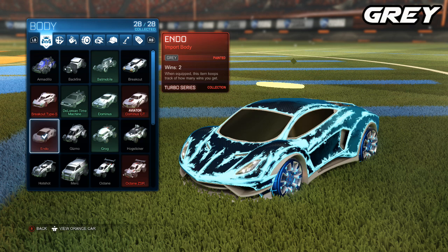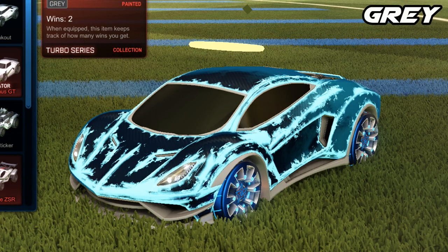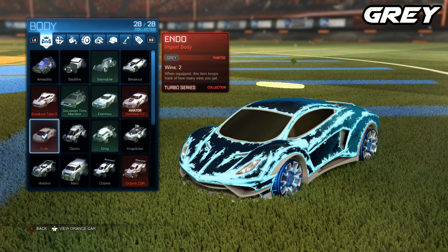Now moving on to the gray one here — this one actually does look really good. When I first heard that there was a gray variant of the painted Endo, I definitely thought it was going to look 100% like the regular one. To be honest, it does kind of look like the regular one and they do look fairly similar, but overall it has enough of a difference that you can definitely tell that it's a painted variant and it actually does look very nice. I will say that for a gray paint, which usually isn't the best, this one does actually look really good.